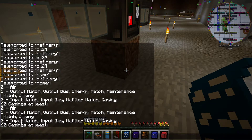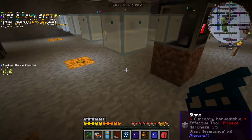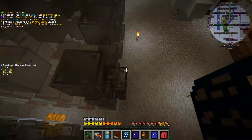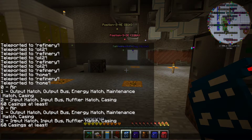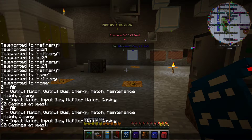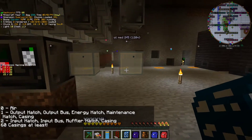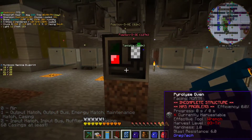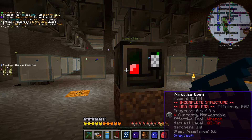What the dots correspond to are the rules given when you right-click with the blueprint. There's a whole bunch in the middle with no dots — those are zeros. These are one-dot, and at the very top we have some two-dot blocks. So zero means air, one-dot means the list of output parts, and two-dot means all of the input parts. That lets me know the input hatch, bus, muffler, and casings all go in the top, and all of the outputs go in the bottom, along with the energy hatch and maintenance hatch.